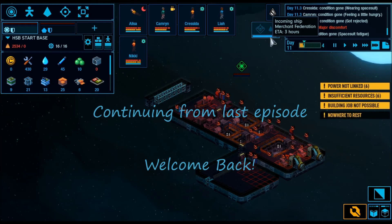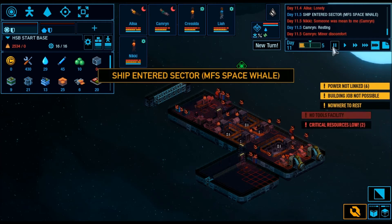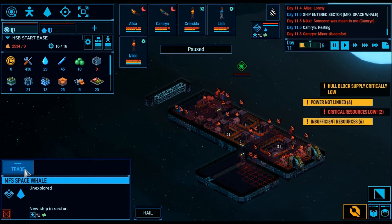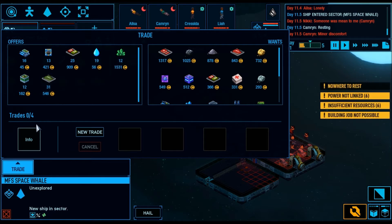We have our first incoming trade craft. This guy's going to show up here. We're going to slow it back down to normal speed and pause. Click on him. Now, if you have a comms system, you can actually get communications with them. If you're really interested in seeing their ship, you can. But you're only really interested in one thing: what do they have to offer, and what are they willing to give you for the junk that you got?